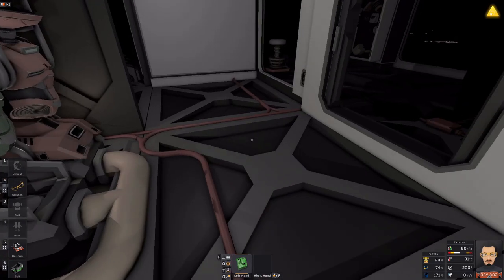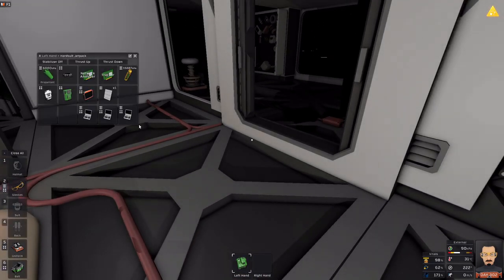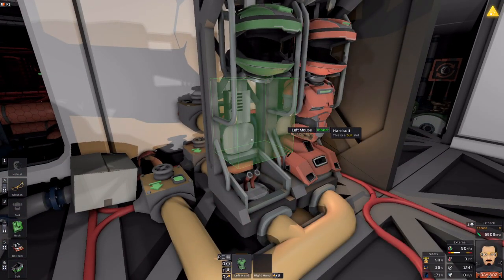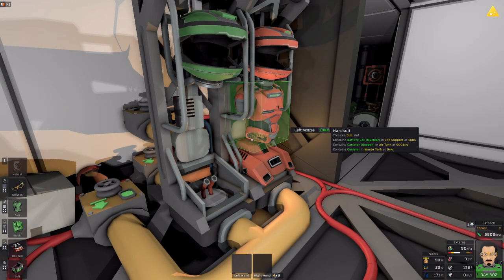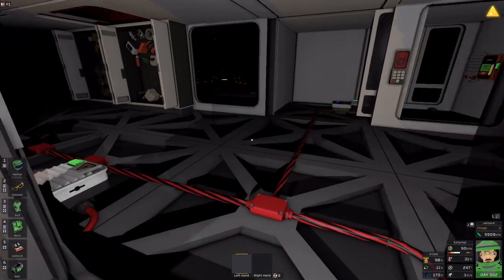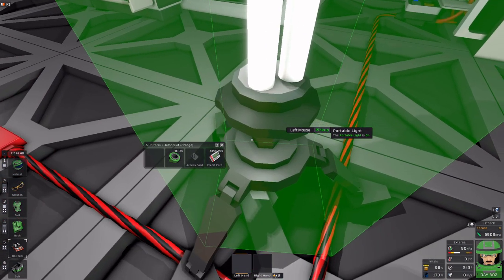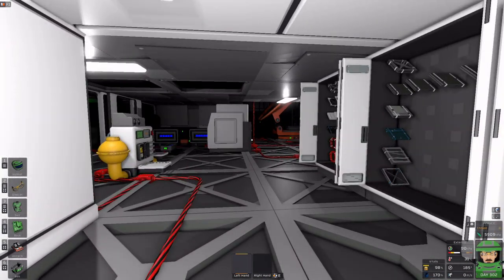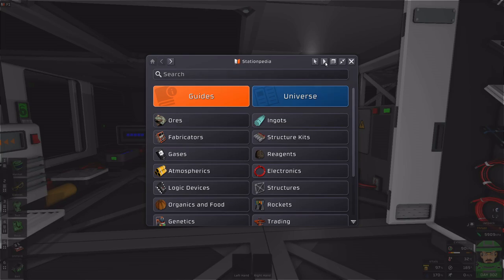Welcome back everyone, this is Shadow Drake. There's been some changes - I debugged a few things. If I remember correctly, last time I was trying to make a suicide burn script and it failed miserably, but for the most part the rocket controls work. Yeah, that's where we were.